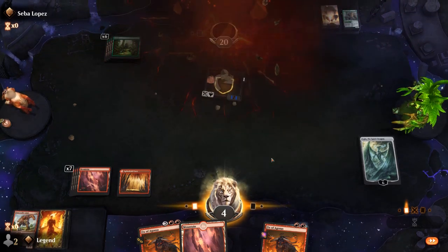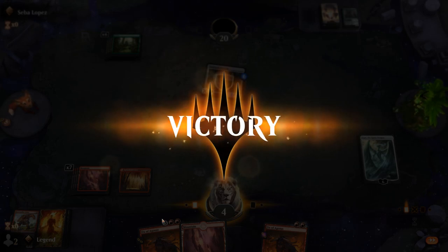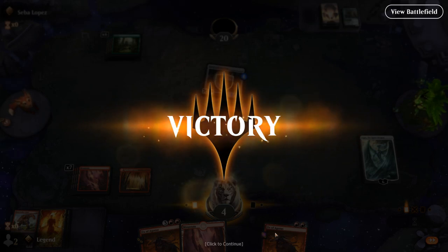Opponent just decides to pack it in. We could deal 3 to the Stone Coil to get rid of it, then play our land and Ox to draw 3 more cards. We also had an Ox in the graveyard — we were pretty close to escaping. So things were looking quite good for us. On to the next one.